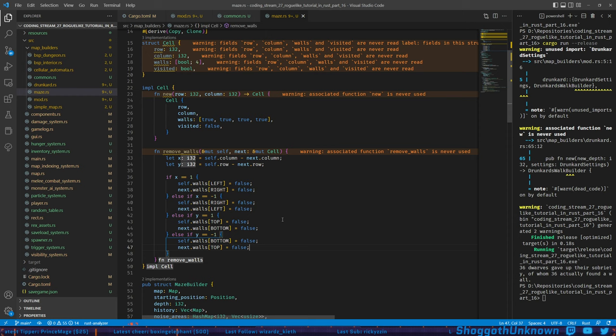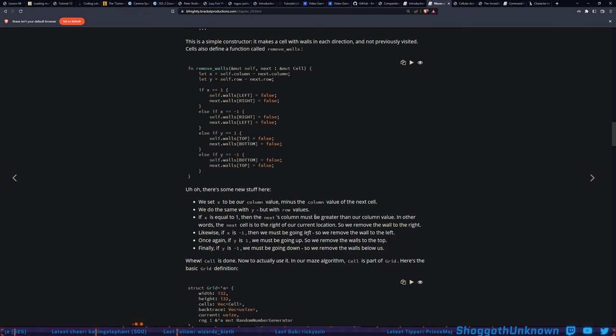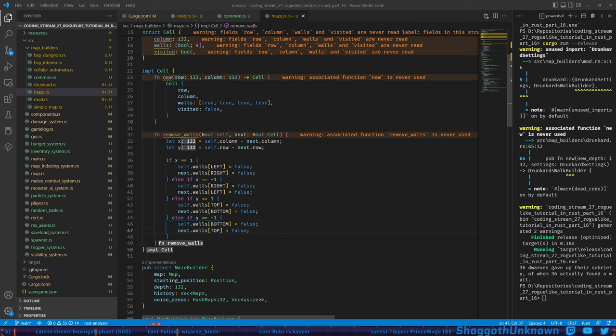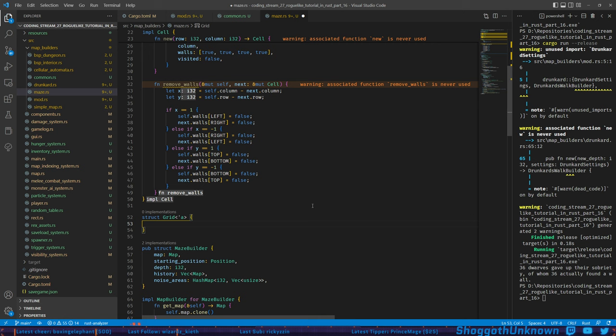These conditionals only work for cells that are directly adjacent — no diagonal adjacency, no crossing the map. So we only have four conditions, and the same thing mirrors for up and down. Now after impl Cell we define a Grid struct, which takes a lifetime parameter because we're storing a reference to a random number generator.